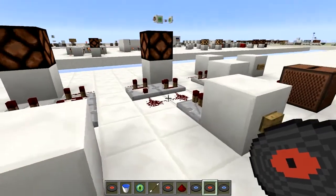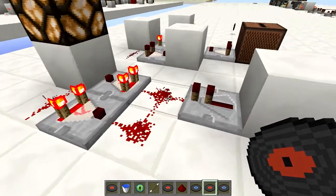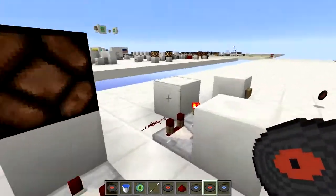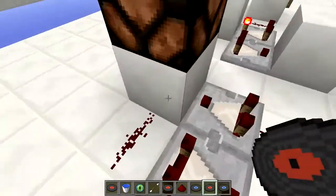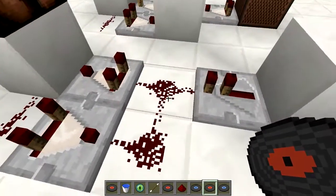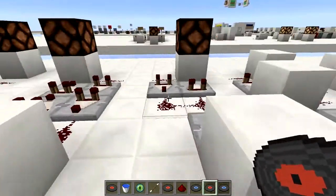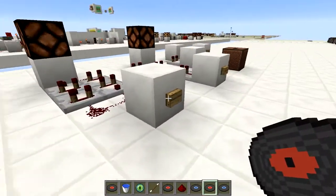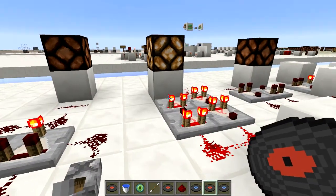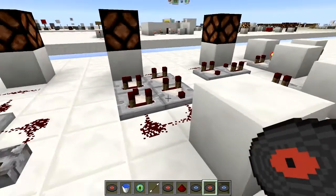What we can also do is a pulse extender. As you see, this diminishes over time. What this does is: 15 goes in, then when it is 15 here, it goes to 14 here, all the way around — and this is 14, then it goes to 13 and so on. We can also add more comparators to make this double as long, for example. So this is a really small and effective pulse extender.